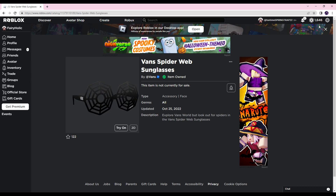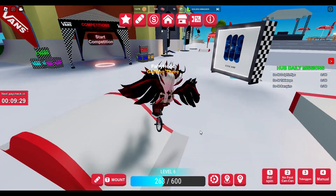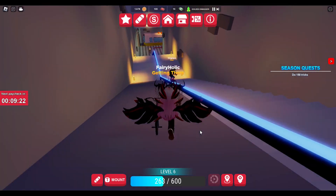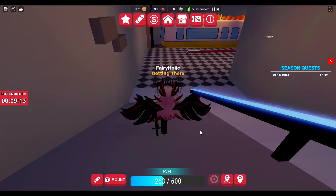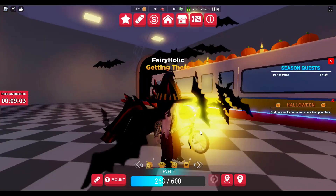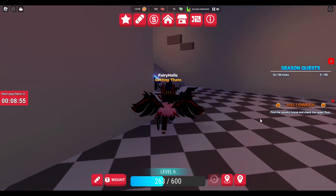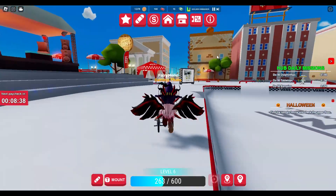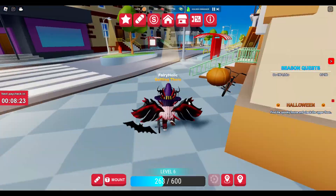For the Halloween event — I'll leave a link in the description for Vans World — when you spawn you'll have either a bike or a skateboard depending on whether you've played this game before. You need your skateboard for this one. Go through to the Vans house and on the floor it'll be glowing with bats. For me it was a little witch's hat, but some people get other heads like pumpkin heads and pigeon heads. Put the hat on and it'll give you the Halloween quest.